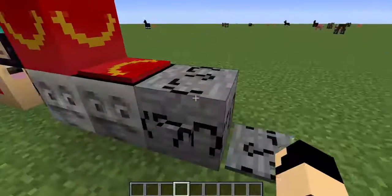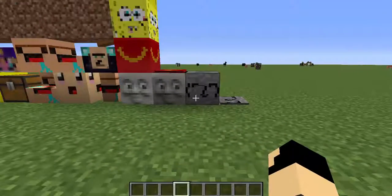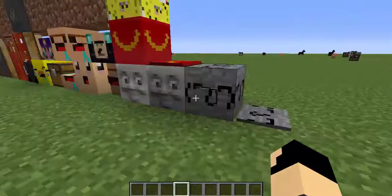The stone has a Lenny face on it and as you can see the button also does because it's all stone.